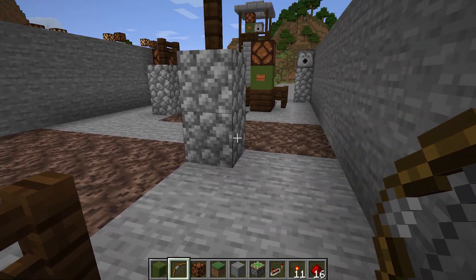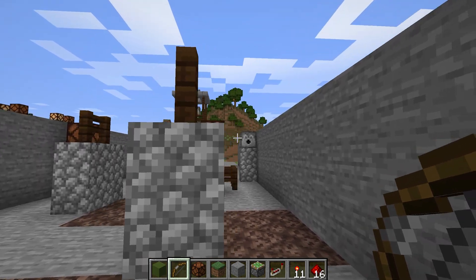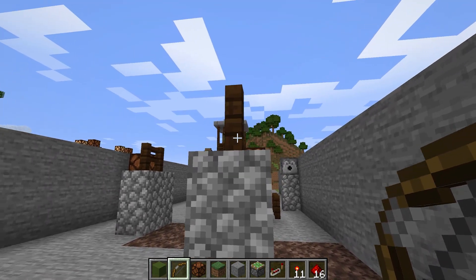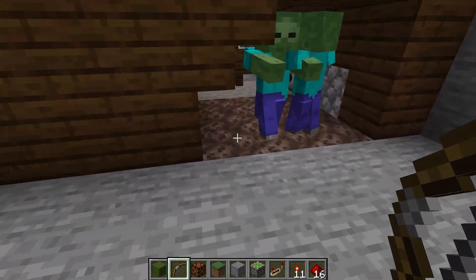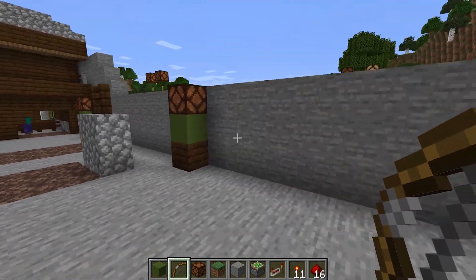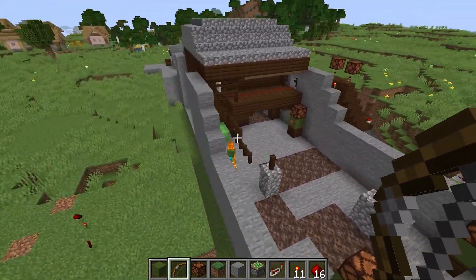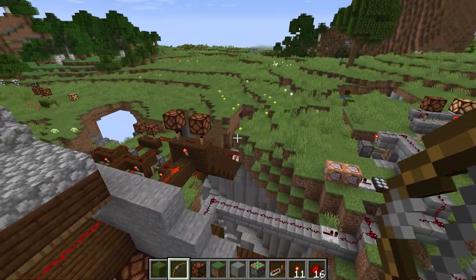And then this is the last section — I haven't finished building it, I think I started this map about a year ago. But you would have arrows shooting at you, or arrows of slow, I think. And this also releases the zombies who were caged in. You've got to hit all the targets and get across as quick as you can before dying. And normally this is always set to evening, but it's not working properly at the moment.